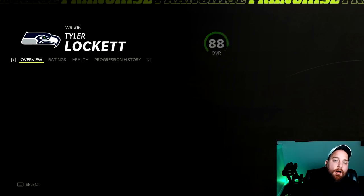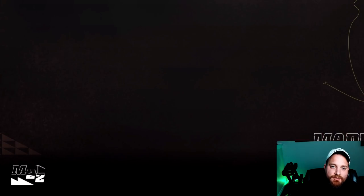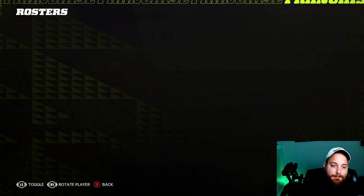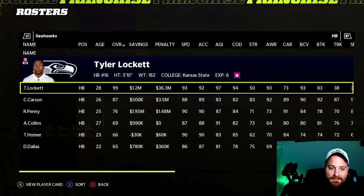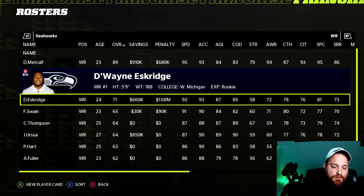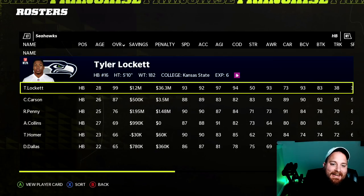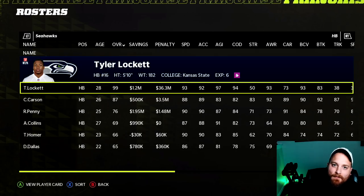For the Seattle Seahawks, Tyler Lockett was the number one overpowered position switch last year — and it still holds up. He's an 88 overall wide receiver, and when you move him to running back he becomes a 99 overall. Sure you can get a 99 running back, but the drop off at wide receiver two to rookie Eskridge is substantial. For an instant perfect 99, it's a big upgrade over Chris Carson — but you have to weigh the practicality.